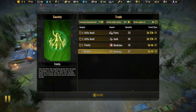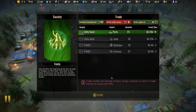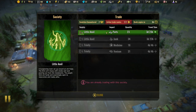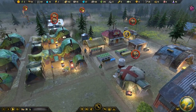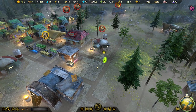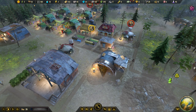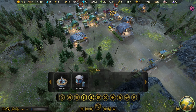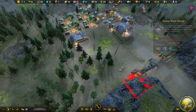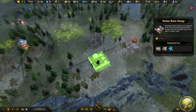Looking at trade options: parts, junk, medicine, venison, active trade routes — let's try parts. Trading is now active; it takes almost four days, which is a long time. We import parts but I'm not sure what we're paying. A colonist is irradiated and shimmering green — that looks funny. Let's get them to the medical tent. We need to start getting rid of the nuclear waste, and the nuclear waste storage is needed — quite expensive but possible. Let's place it far away where we bury people.